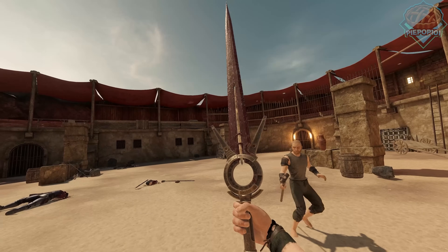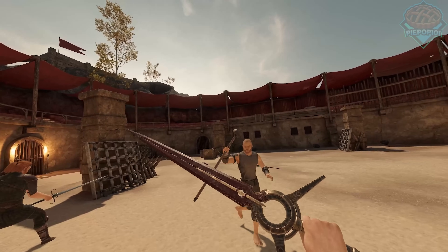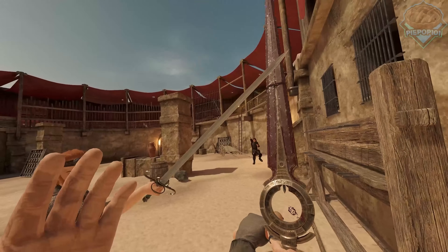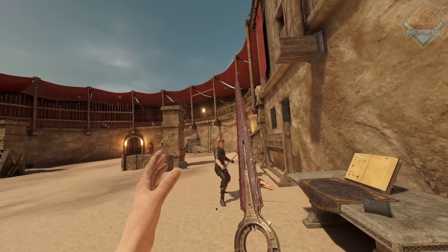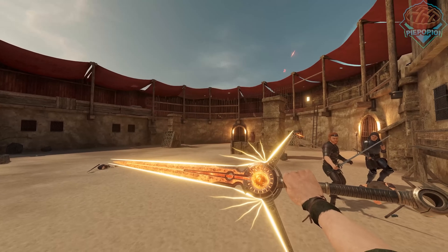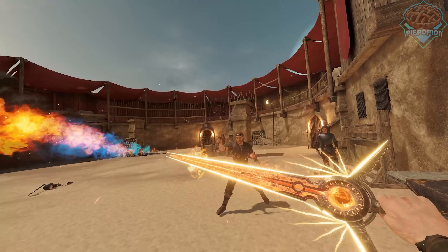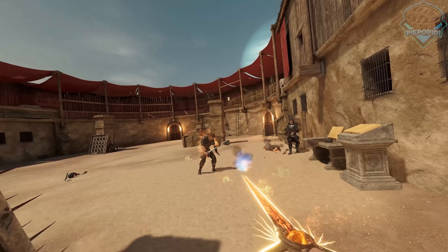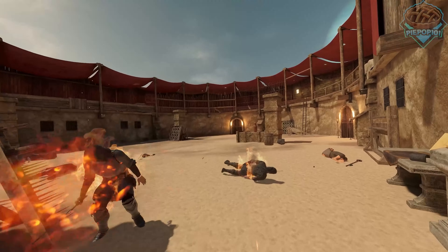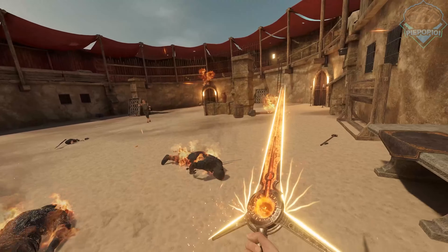If you hold the spell button, you can activate it. And that's cool, don't get me wrong. But the best part about it, in my opinion, is when you imbue it with any of the elements, it opens up. And this is what it looks like. From here, if you hold the spell button, you can actually use the staff abilities from just this single sword.